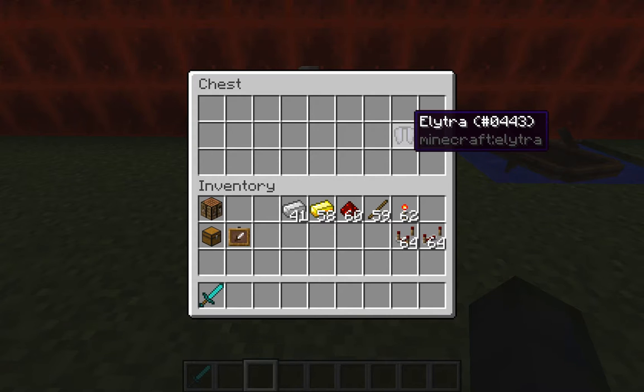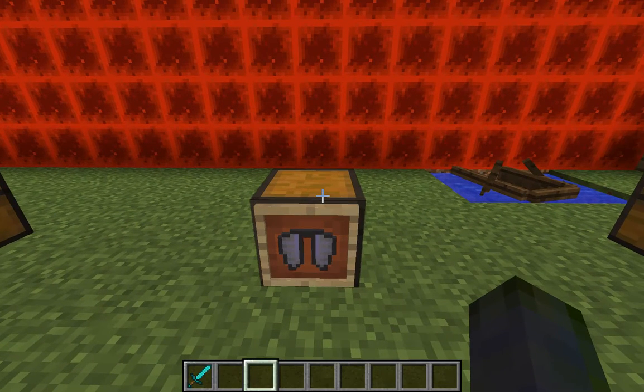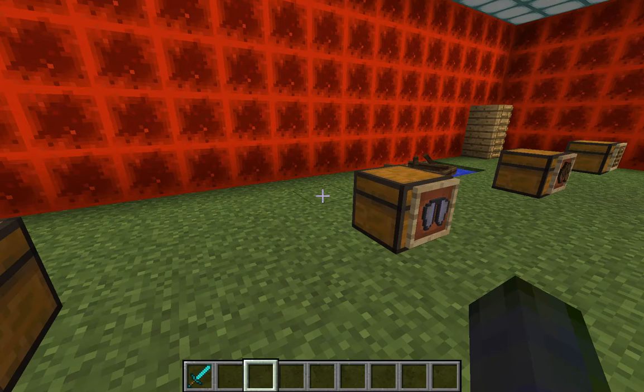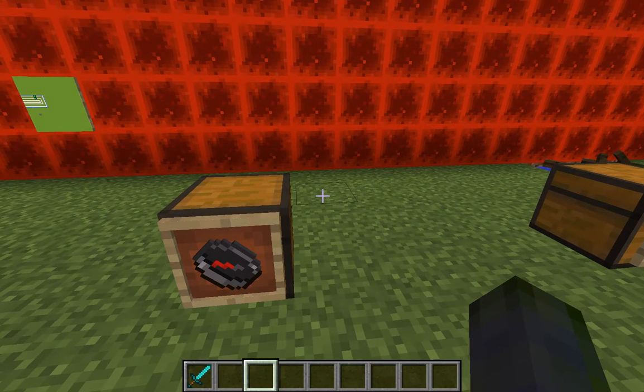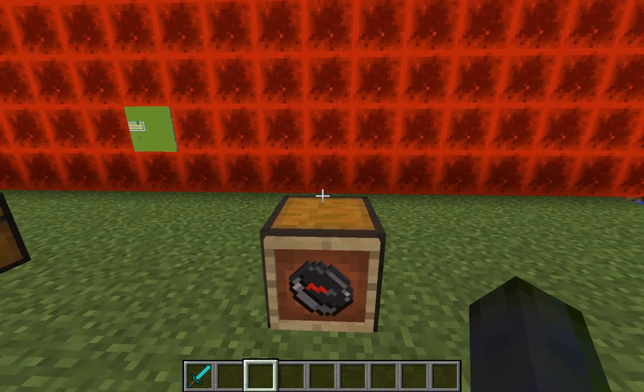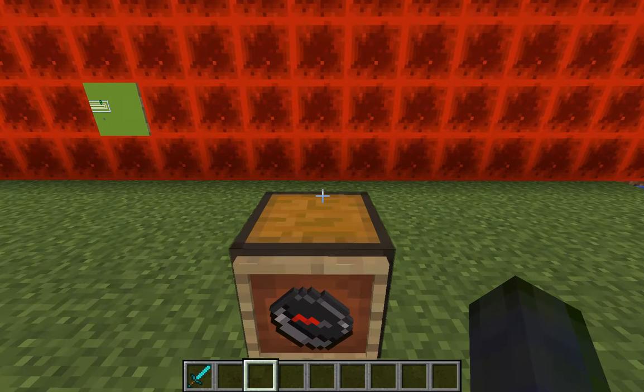This one is an end-game thing — the Elytra, I guess (I never know how to pronounce it). This is only a found item. You place it in your chest piece and use Spacebar to fly, but it's not never-ending flight. Unless you're trying to get up on something, it's kind of not super useful in my humble opinion, but it's a fun toy to play with.